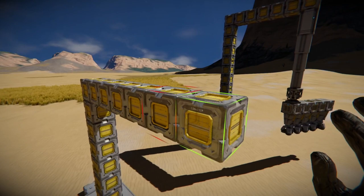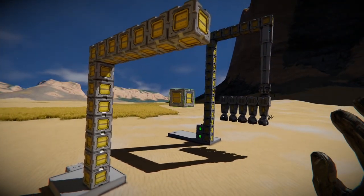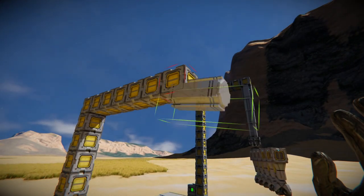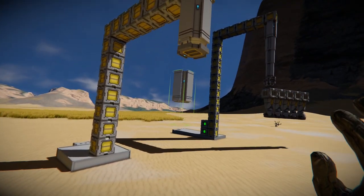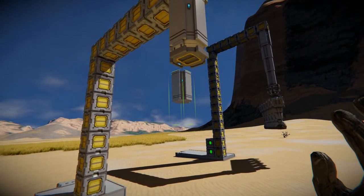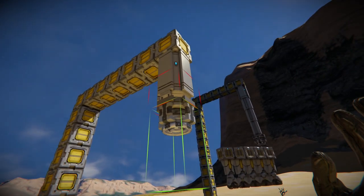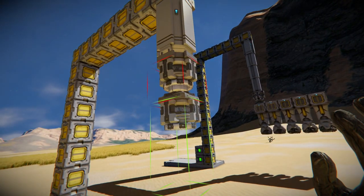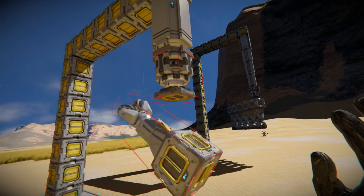I also went six blocks out because we're going to put five drills on here and we want at least one space between the drill and the conveyor where we're going to put the sensors. I'm putting the rotor on the bottom and then connecting the drills. If you put the rotor on top, you can do it that way too, but I find it shakes a lot less if you put the rotor at the end of the piston instead of putting the piston at the end of the rotor.